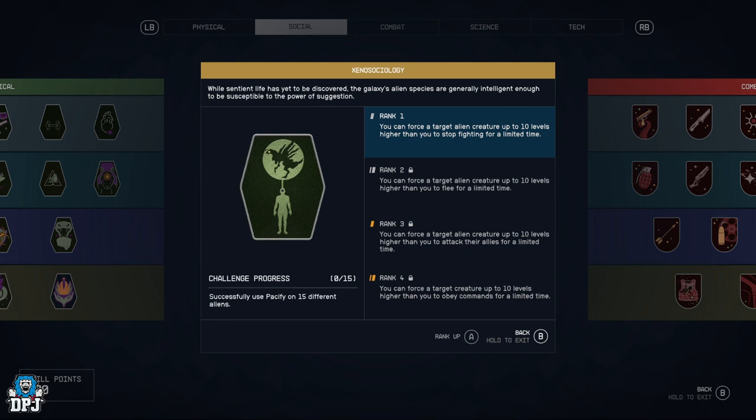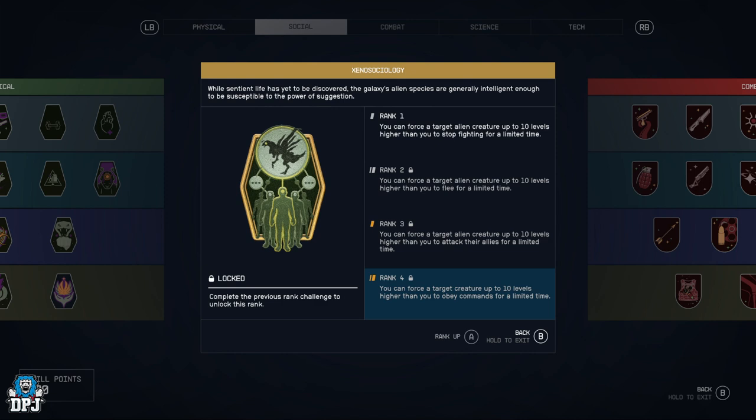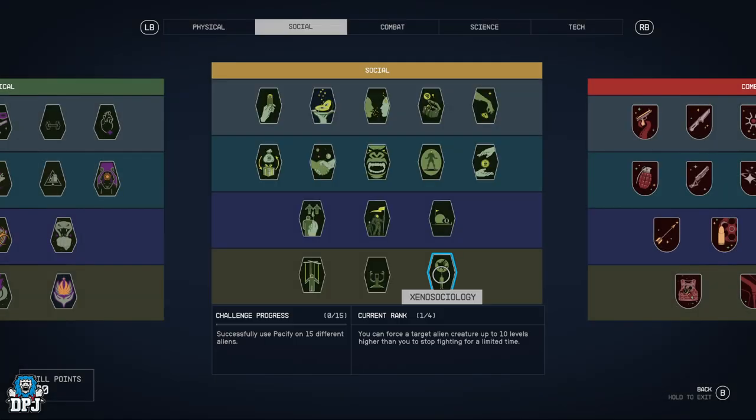Xenosociology — you can force a target alien creature up to 10 levels higher than you to stop fighting, cause them to flee, force them to attack their allies, or obey commands for a limited time. Essentially all those other social perks rolled into one, but for alien creatures. And that's the social tree.